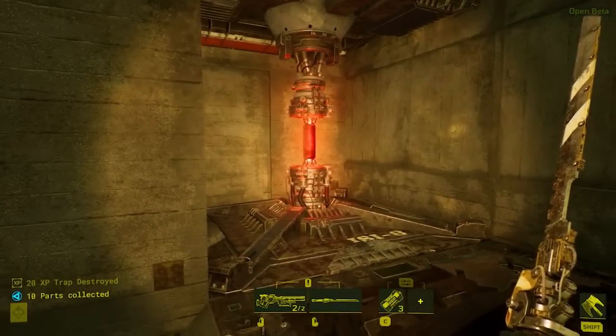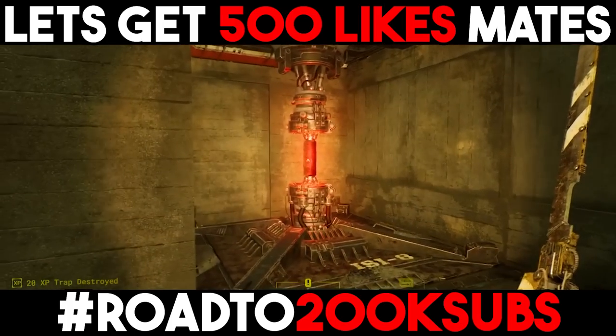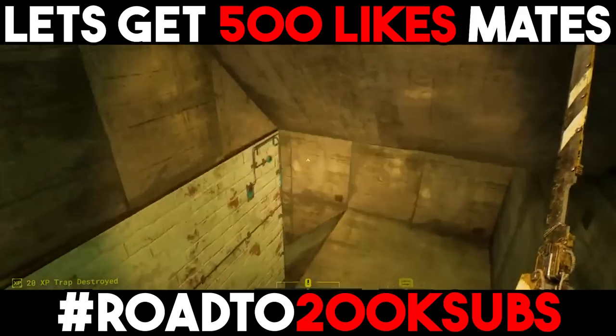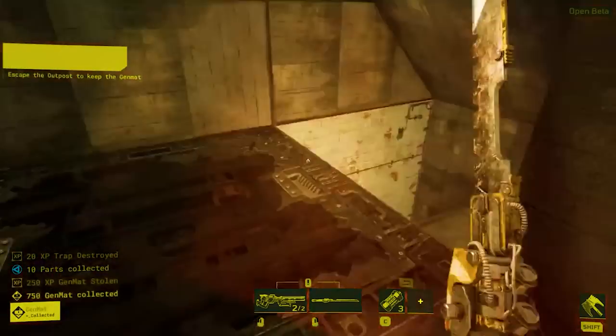You go through a cycle of dying until you reach that juicy red canister, then possibly dying again, restarting, and continuing until you reach the escape point — extracting with that juicy XP by completing it. But it can become a lot easier with the tips I'll provide in this video.